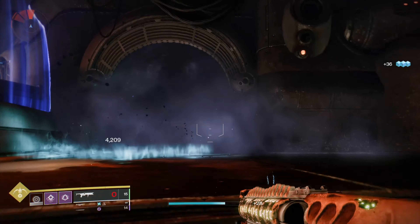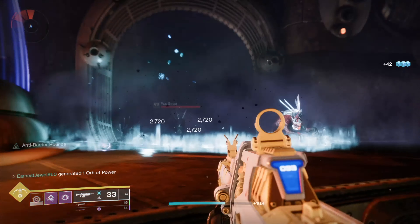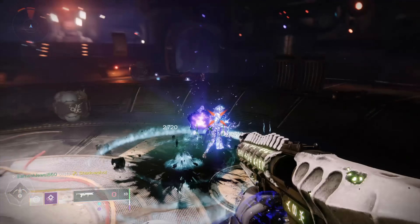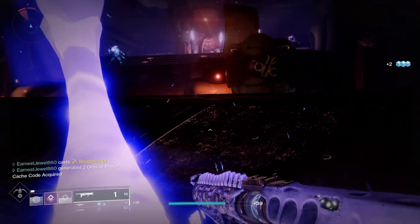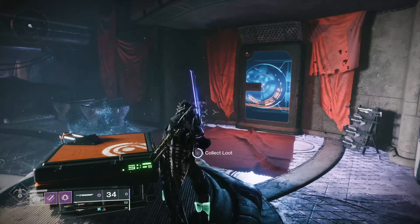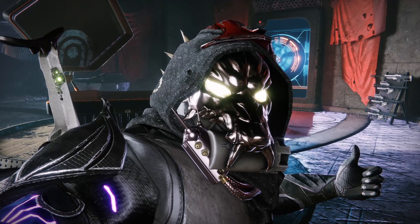After you've killed everything on the left side, you can go to the right side as there'll be a barrier champion and some adds at spawn. Once you've killed them you'll be able to target the boss — make sure you use your super on the boss, and once it's dead you have a chance of getting an exotic.